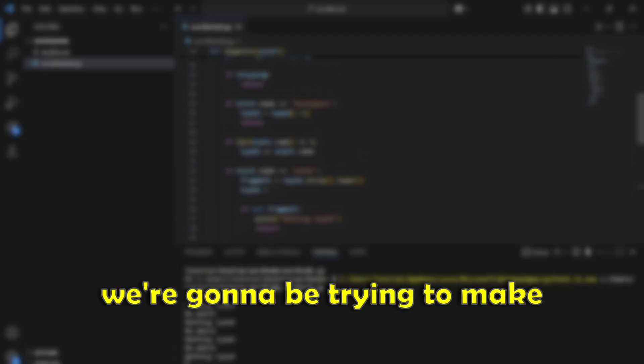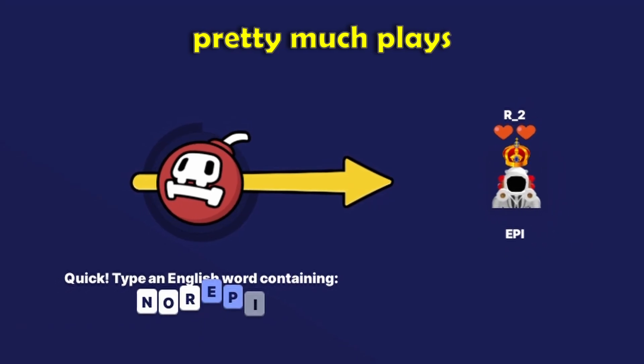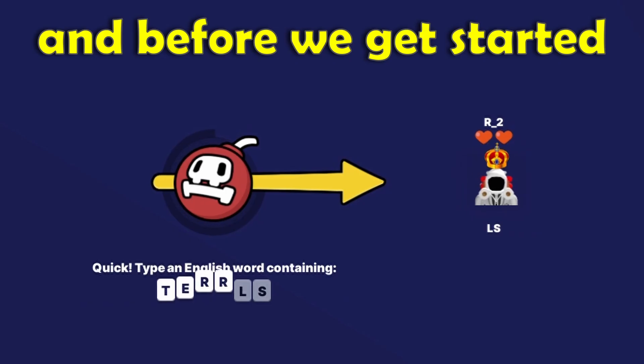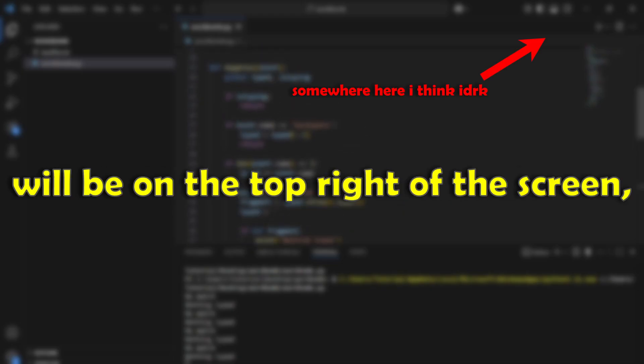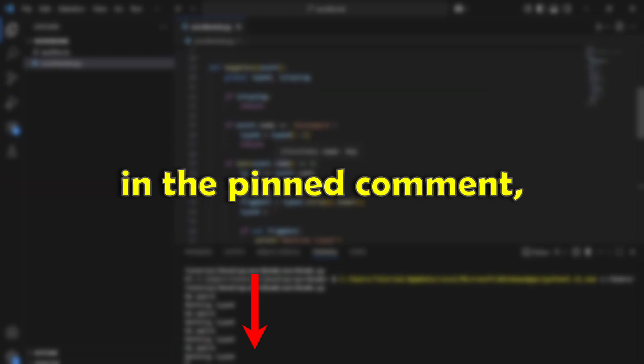In today's video, we're going to be trying to make a Python script that pretty much plays Roblox WordBomb for you. The tutorial on how to make this program will be on the top right of the screen, in the pinned comment, and the description. Let's get right into it.